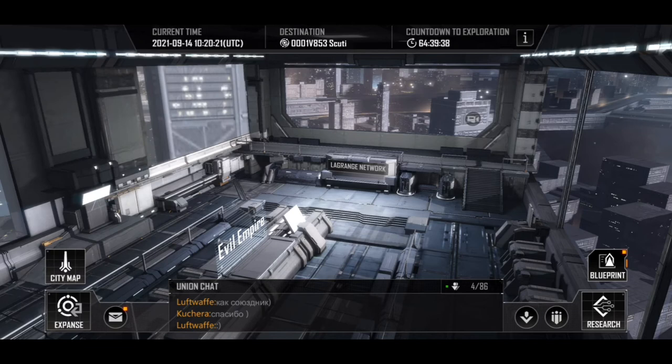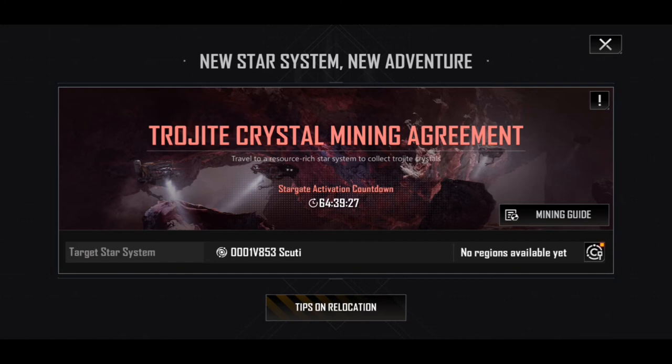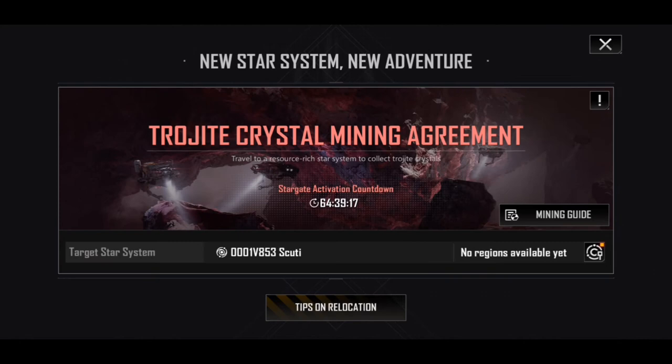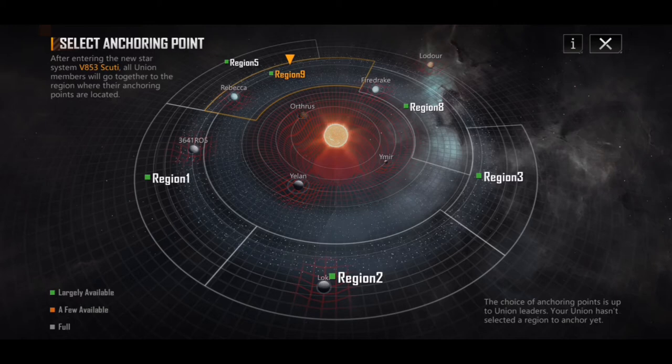At the top we have the destination: there's 64 hours until we're going to move to Phase 3. Let's take a look — it's the Trojite Crystal Mining Agreement, so we are going to the new system. Regions aren't available yet. This is the same tips on relocation, though the translations are broken. Taking a quick look at the region, it's still very much the same thing.